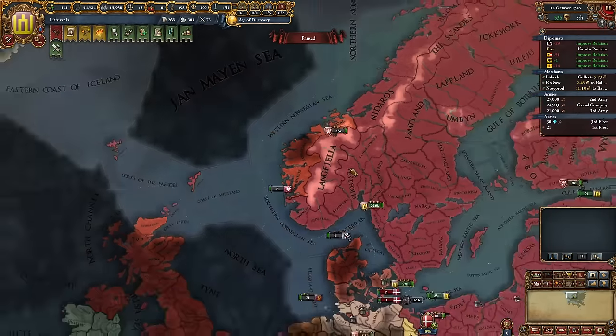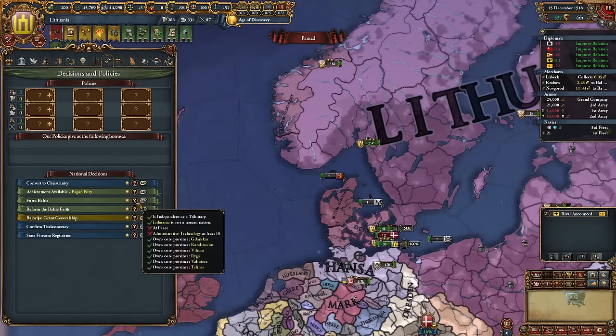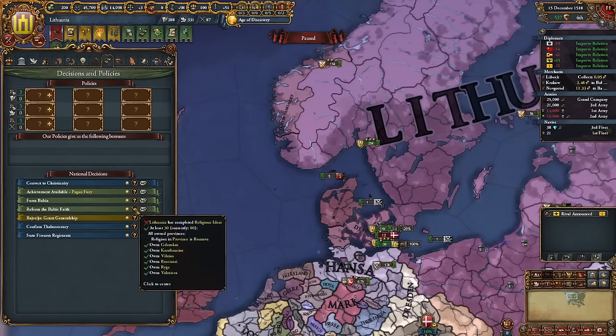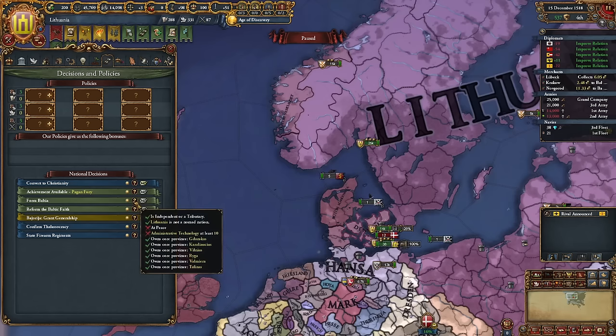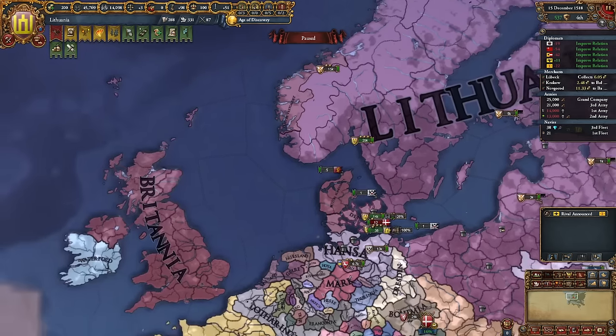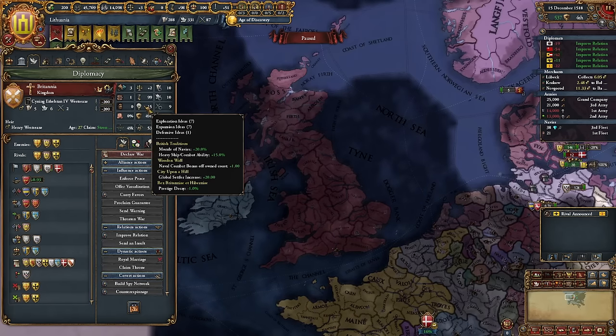The problem might not be that big. I'm thinking of ways to avoid the coalition and fix my mistake of leaving coastal provinces. If we form Baltia, technically everybody should leave the coalition because of our tag change. We might actually be good. Oh my god, they formed Britannia — 15 percent additional heavy ship combat ability, 20 percent morale of navies, 53 ships. We might need to build some heavy ships or more galleys.